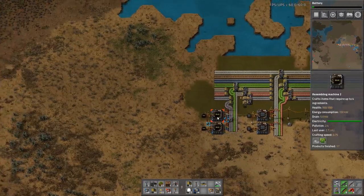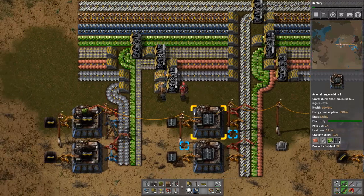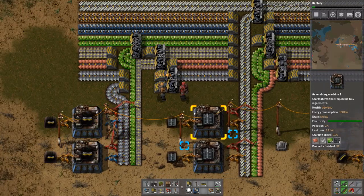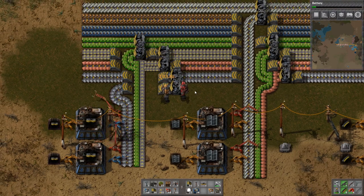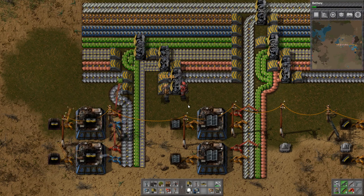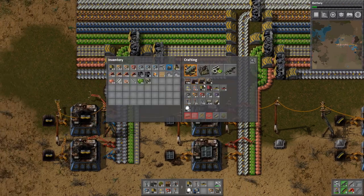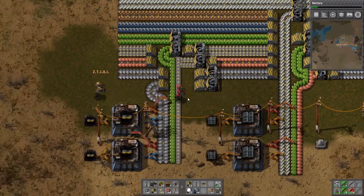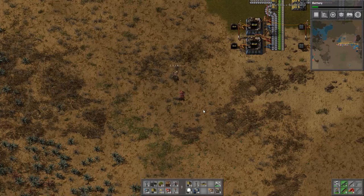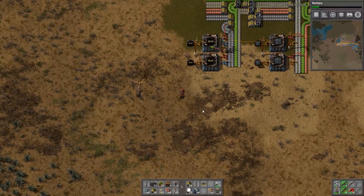I feel like we can have an entire processing plant just here for red items. We have a choice, Captain. We can either move everything we just made and put it in a chest, put it on a belt to transport it to a location where we're going to be producing red belt, or have a separate production of that for the red belt. I feel like we should make a separate production. We'll make this massive monstrosity of feeding machines all feeding down to each other. We have been warned that when machines start feeding machines, we need to be worried.